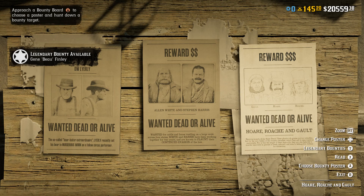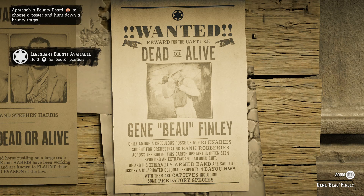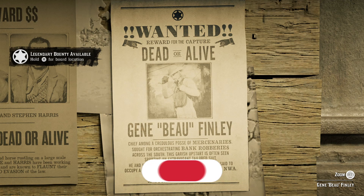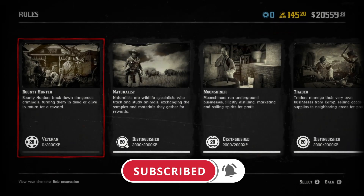The prestigious bounty hunter license will cost you 15 gold bars. Hold whatever button it says on screen to buy it. Once you buy it, you will have access to more legendary bounties. Right now Rockstar has only added one, and that being Gene Bow Finley. I'll be making a whole separate video breaking that mission down later today, so make sure you are subscribed so you don't miss out on that.